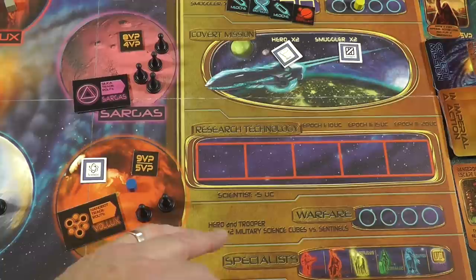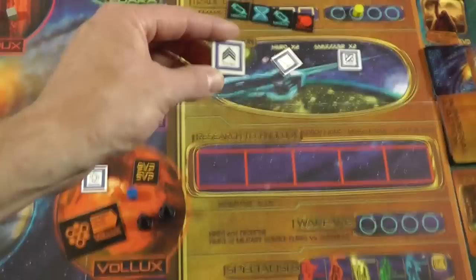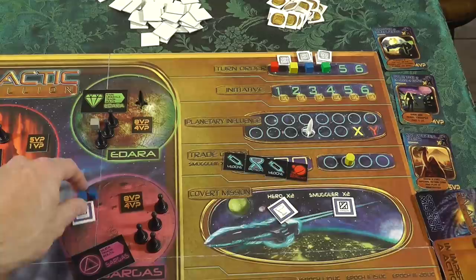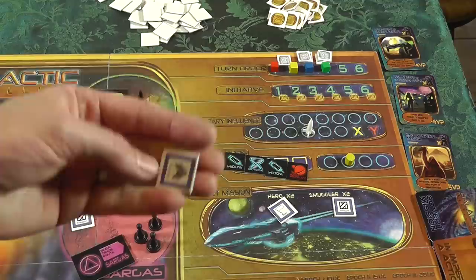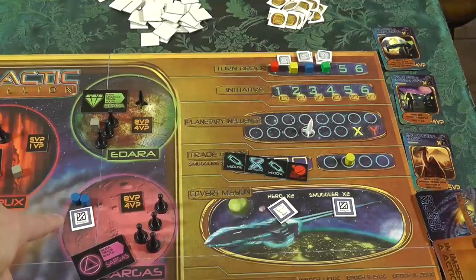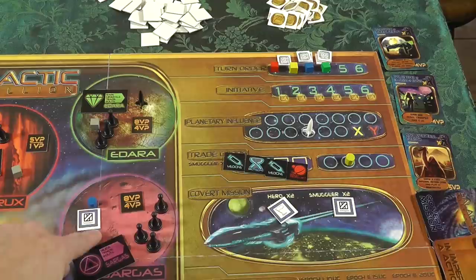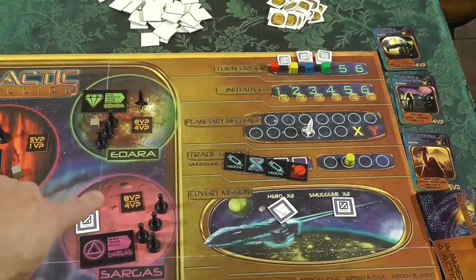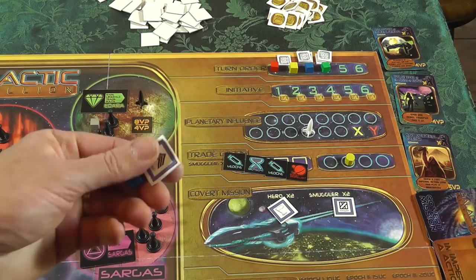Troopers do one of two things: they can go into warfare and do battle - they don't get the bonus two against sentinels, but you can fight other rebel factions. I love shipping them planetary-side: they'll land on a planet and are very tough. If I lose a battle fighting with a trooper, I simply lose the trooper. But if I fight with basic rebels or a rebel and a smuggler and lose, I actually lose two of them. There are end-game bonuses for keeping specialty units on planet, so bolstering your defense with a trooper is great.